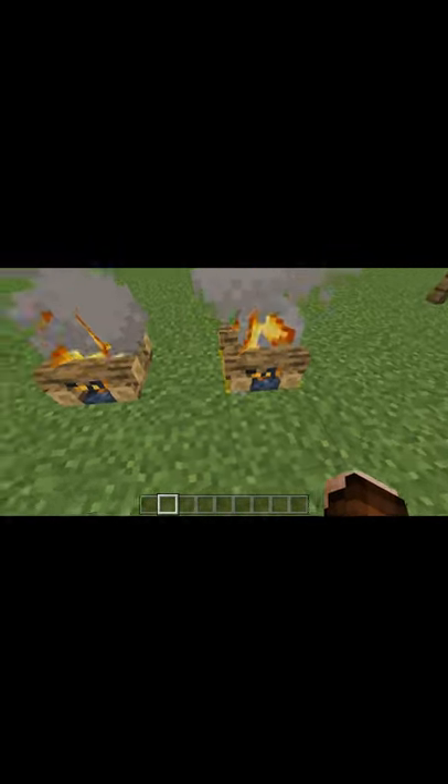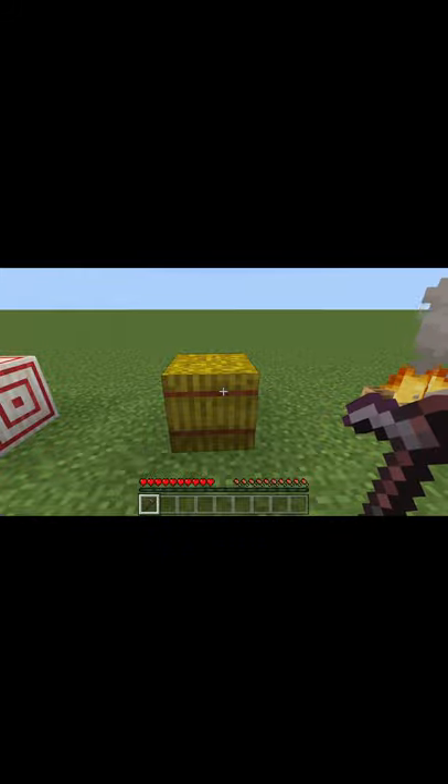This one has a hay bale underneath, as you can see, this one does not. Next, hay bales can be broken faster using a hoe than using your bare hand.